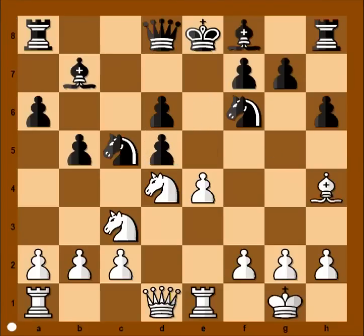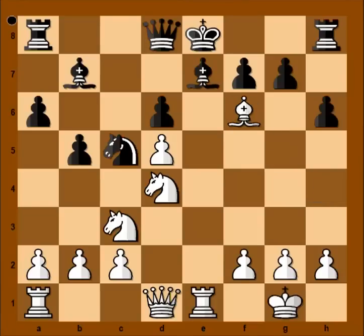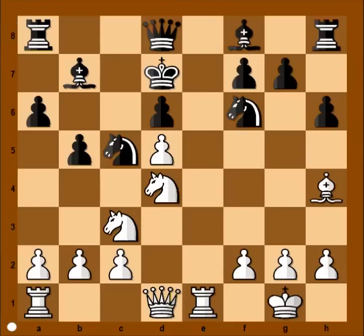Pawn takes bishop, pawn takes pawn — check. Black was considering playing bishop to e7, but this is losing. If bishop to e7, then bishop takes knight, and after pawn takes bishop, knight to f5 and white is winning. So king to d7 was played. Then b4, attacking the knight, and knight to a4.